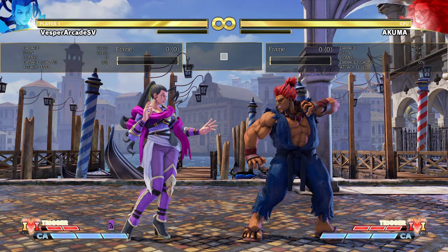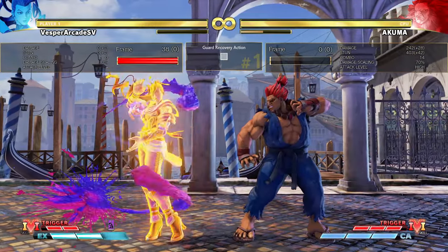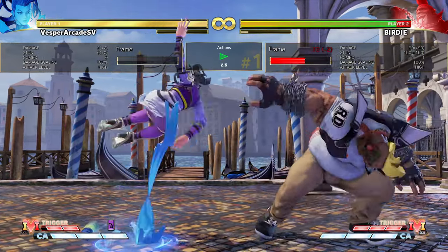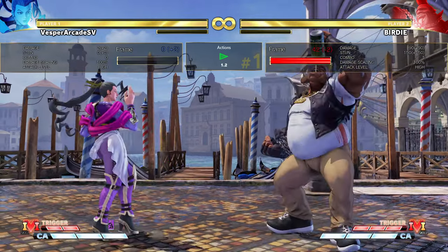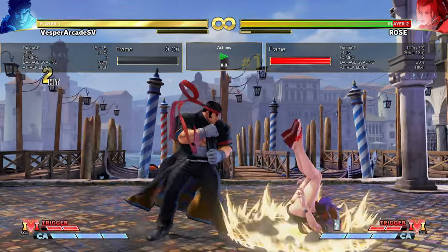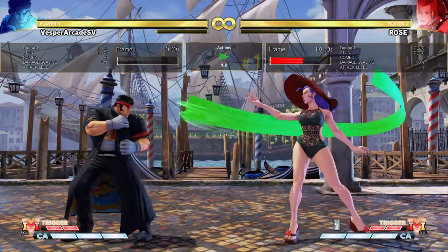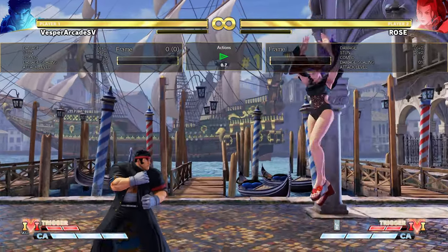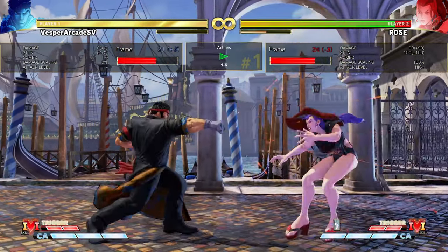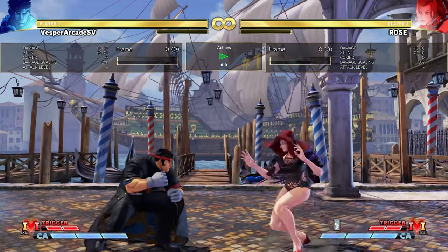Rose's Back Hard Kick is airborne, so it can go over a lot of things including normals and low projectiles. Be careful throwing this out though, because it's minus four on block, making it easily punishable. Also be careful with Rose's Standing Heavy Punch — it's got a huge lingering hitbox and is easily punishable. Rose's Forward Hard Kick can be crouched by the opponent, so they can easily whiff punish it with a crouching attack.